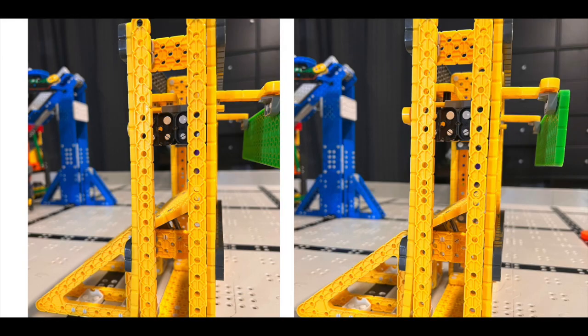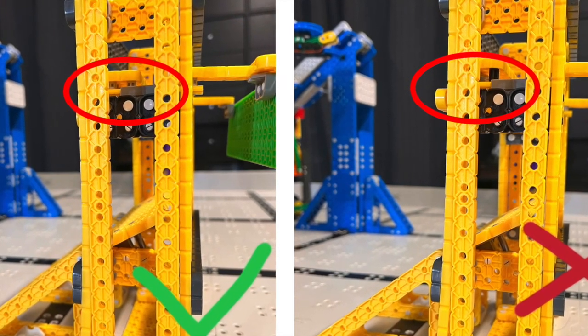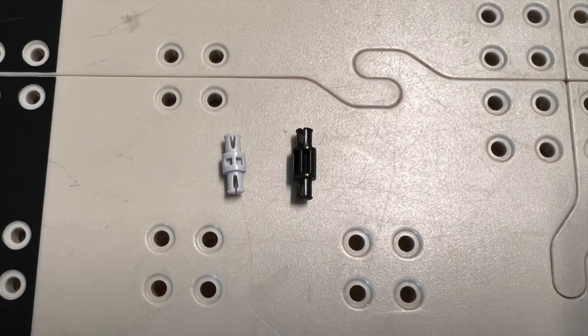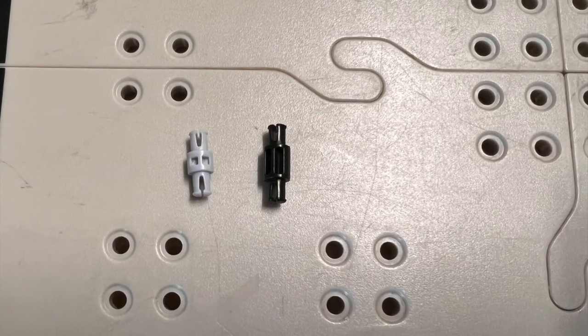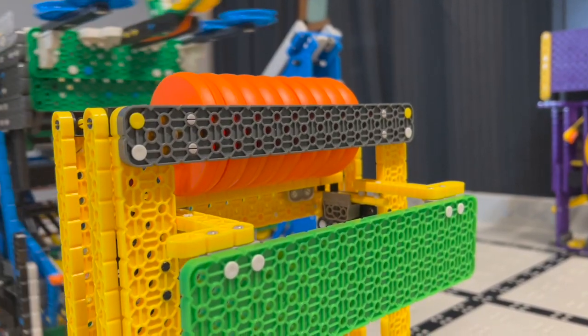Yellow dispenser — spot the difference in 5, 4, 3, 2, 1. This is very tricky to spot. Look at the standoffs: they should be half-space long, but in our recent game they used 1-space standoffs, and then nobody can score the disc.